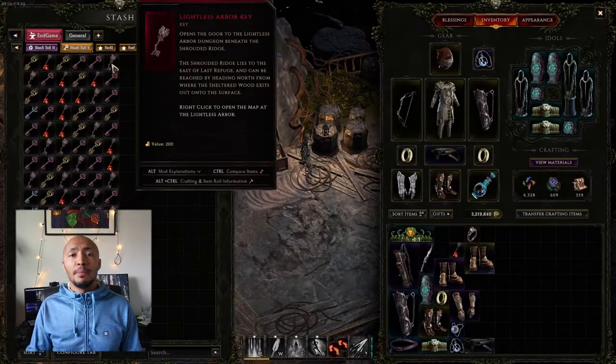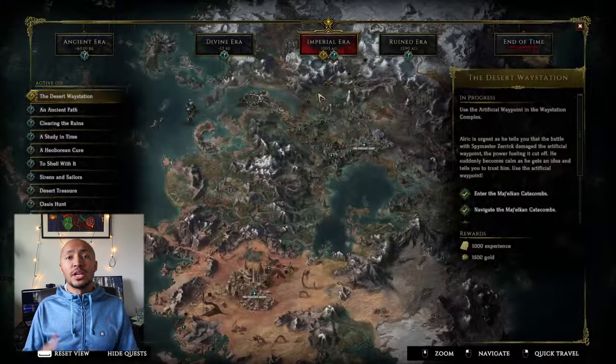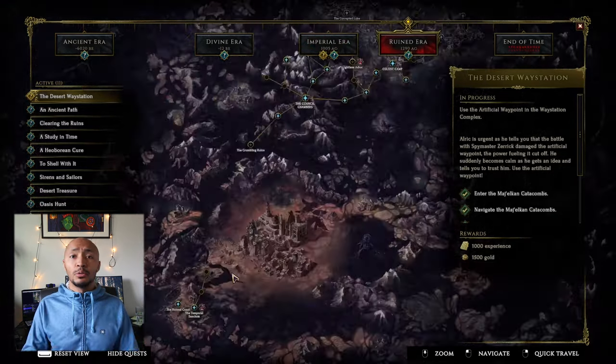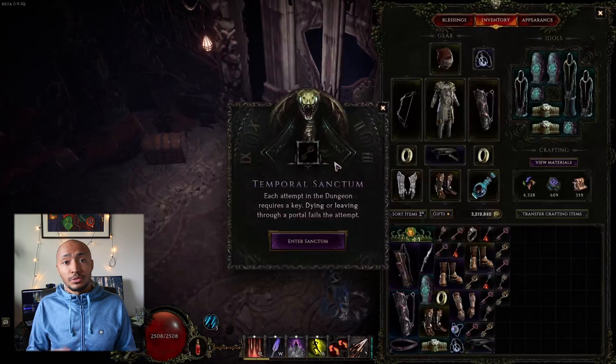You enter these dungeons and the arena by dropping keys and inserting keys into the entrance area. Every rare enemy in the game has a chance to drop a key, including boss enemies. So you're going to be dropping a ton — you'll have more keys than you know what to do with. You can get a whole stash tab full of them, which is what I did, and now I can just run these dungeons whenever I want to.